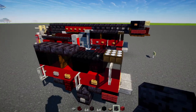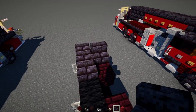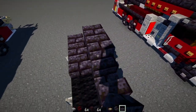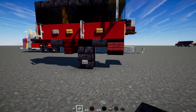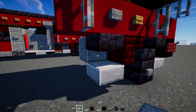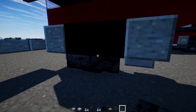Next, add in polished blackstone brick stairs — skip one block from the edge on top, add it in the middle, and extend it to the front of the cab. Add a polished blackstone brick slab on top. Then add a smooth stone slab right underneath that slab, and the other one in the back as well. Add a polished blackstone brick wall behind the wheel, and the inside polished blackstone brick slab for the axle of that wheel.